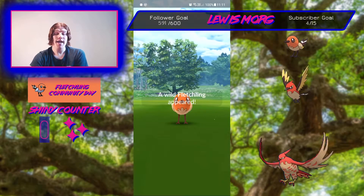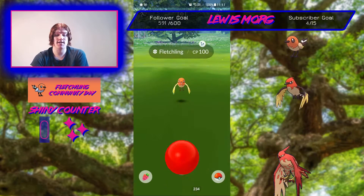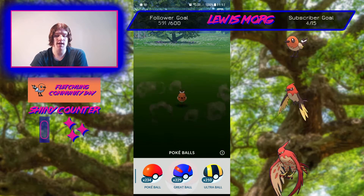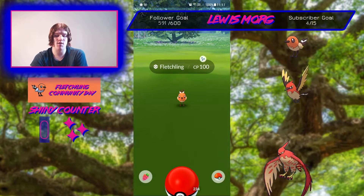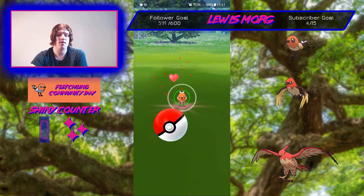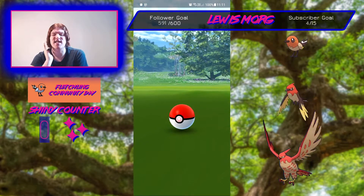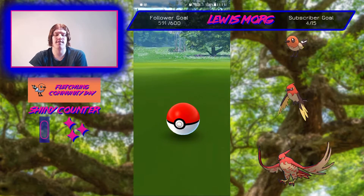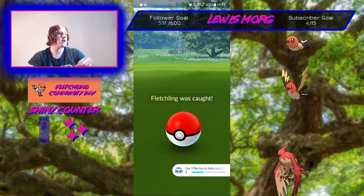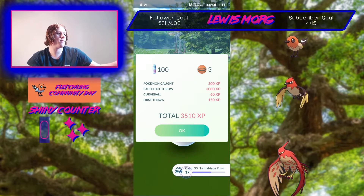Alright, let's check this one — yay, we finally got one! It took 11 minutes but we finally got it. It actually looks quite nice when it's flapping its wings. We'll give it a berry and get it in a Pokeball. That is the first one — come on! Excellent throw as well, that's what I like to see. Get in! And we can finally add to the counter. There we go, gotcha! Number one of the day.